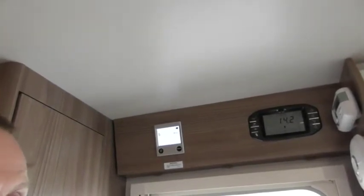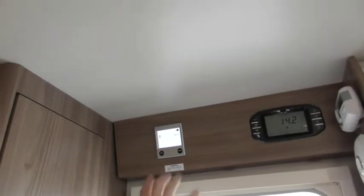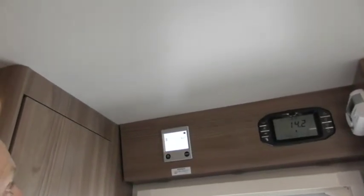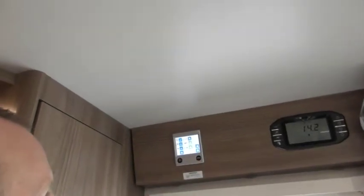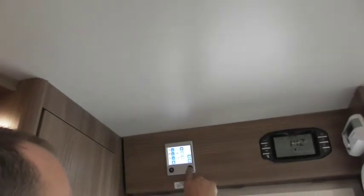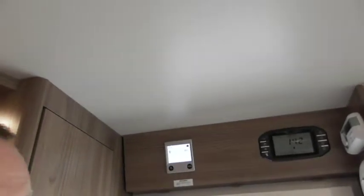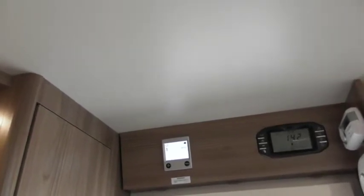You obviously need to select the kilowatts on there if you're going to use it on electric. If that plug's not there, you won't be using it on electric — it'll be gas. Then room temperature — if you press the menu button, we can change the thermostat. If I increase the thermostat now, I'll go all the way up to 30 degrees — the maximum — just to show you this circulating icon. That's to say your circulation pump is operating, so that's what circulates the heating around your van.